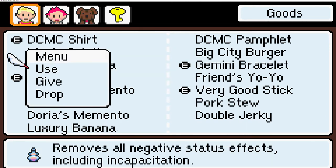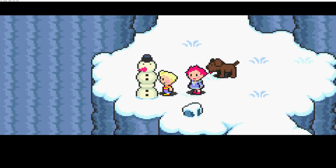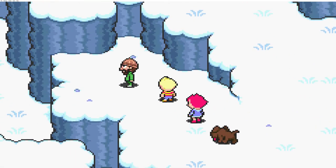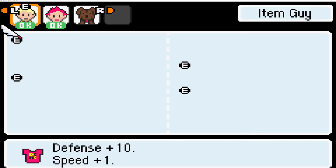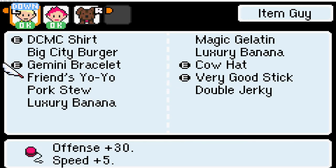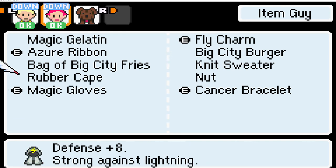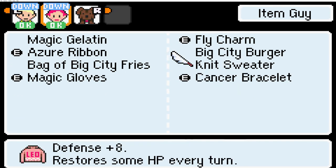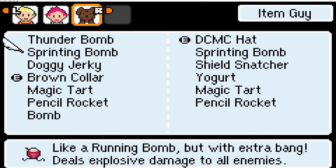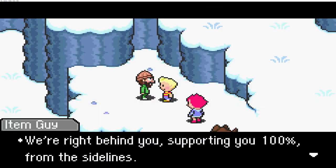The one thing that can be a little bad about this game is the fact that your inventory gets clogged up so easily. There's an item guy here, so I would like to deposit stuff. I'm going to get rid of the mementos for now, and the friend's yo-yo. Put the rubber cape away. We'll put that nut away that Salsa gave us so we can hang on to it and don't accidentally throw it away. Boney, you got anything to get rid of? Nah, I think we're all set and ready to go. Thank you, item guy.